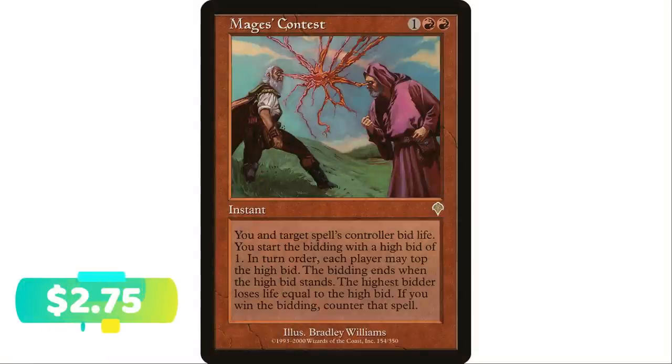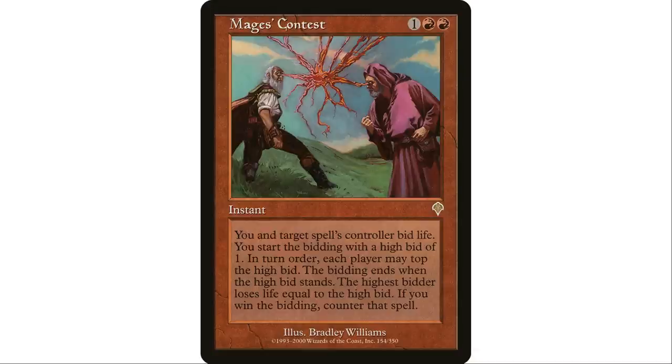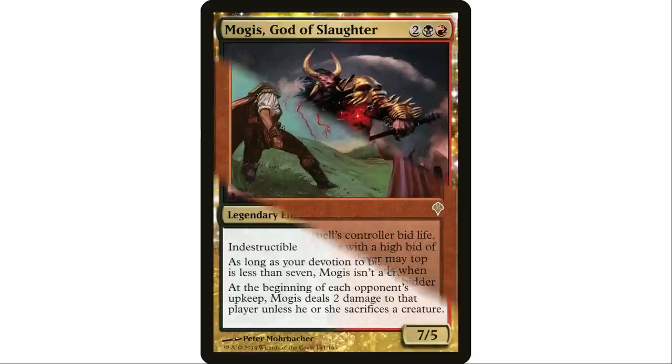Next up, Mages' Contest — one red red instant. You and target spell's controller bid life, starting with a bid of one. In turn order, each player may top the high bid; the bidding ends when a bid stands and the high bidder loses that much life. If you win the bidding, counter the spell. You can make opponents pay a ton of life to get their spell through, and it works great in Mogis-style group slug decks.